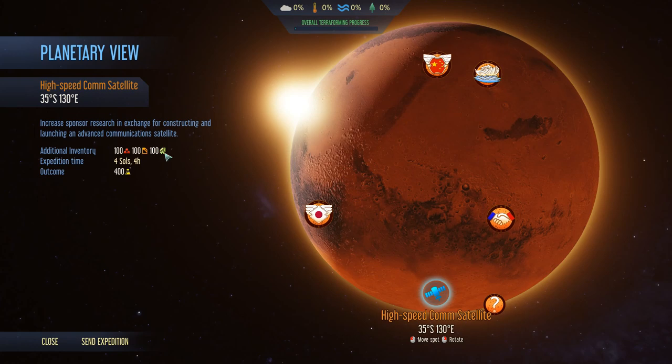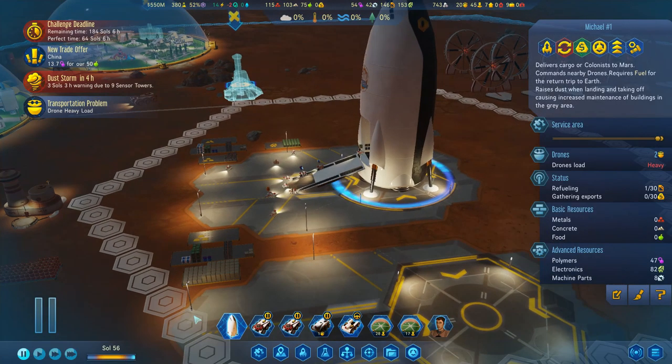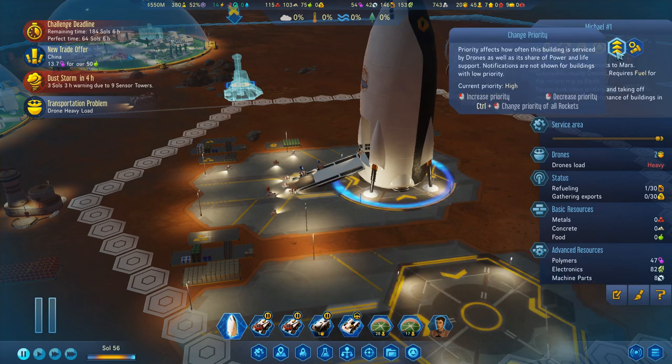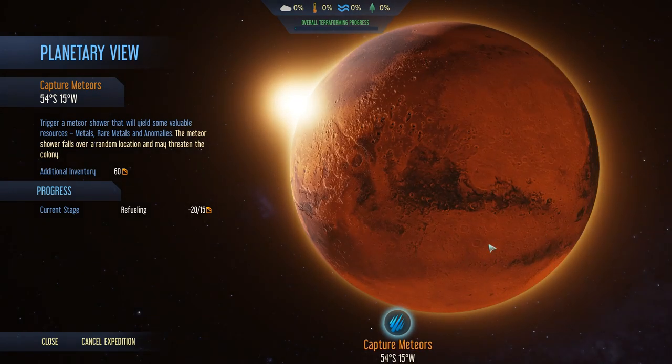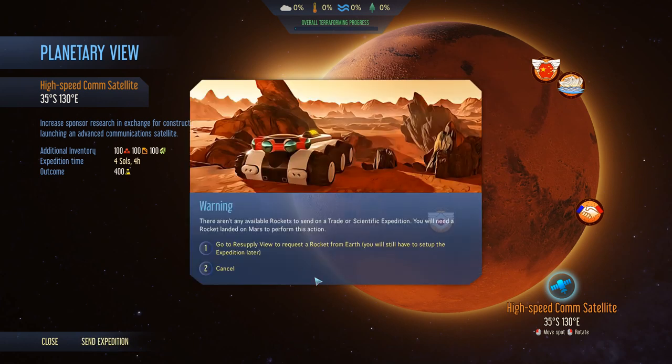Well, seeing as we've got the electronics on board, let's do that. I'm going to — rocket available? Don't tell me they've got to unload everything first. There aren't any available rockets to send. Okay, why aren't you available? Oh, it's because I've told it to go on the other one. Cancel that and go on the other one. I'm so all over the place. Cancel the project. I can't even decide what project I'm going on before the dust storm starts.